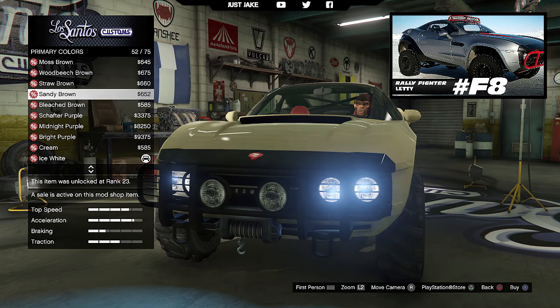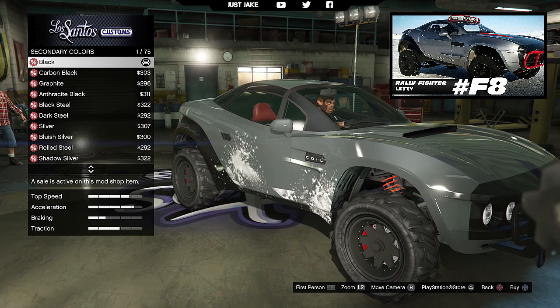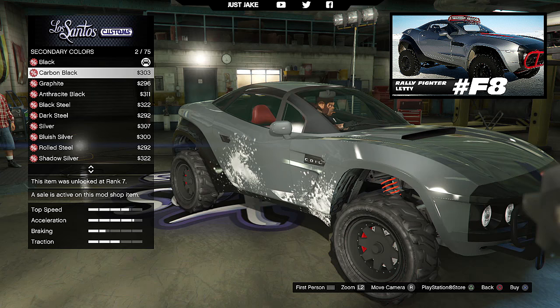Next we go on to the respray. You're going to primary color and into classic, and for the first color you're gonna purchase dark steel. Once you've done that, go to the secondary color and also into classic, but this time purchase carbon black.